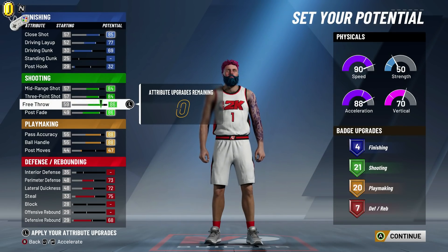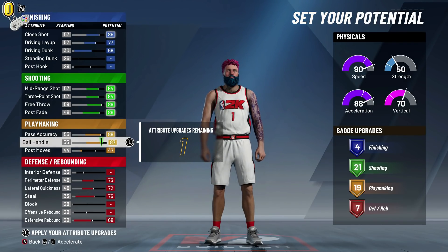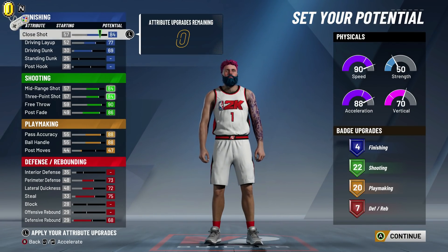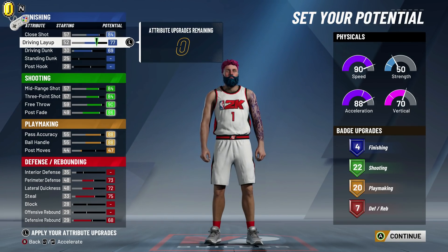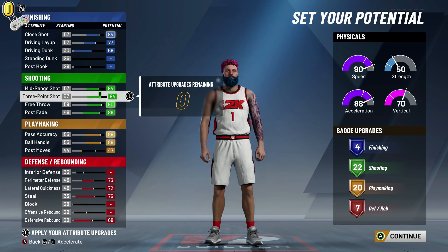You know what, I like that more. So we end up with 4 finishing, 22 shooting, 20 playmaking, and 7 defensive and rebounding. That's actually more than what I had — I had 5 finishing, 20 shooting, 20 playmaking, and 7 defensive. So this is actually more badges. Shooting is way more important on this build than finishing, so we'll go 22 shooting and 4 finishing instead of 5 finishing and 20 shooting. That looks good.